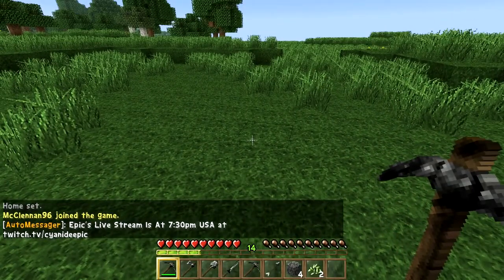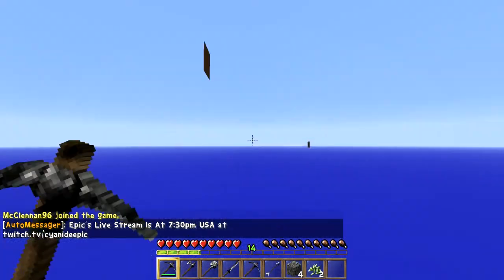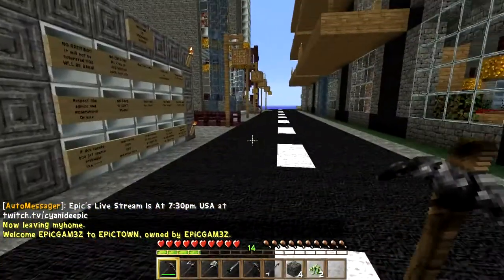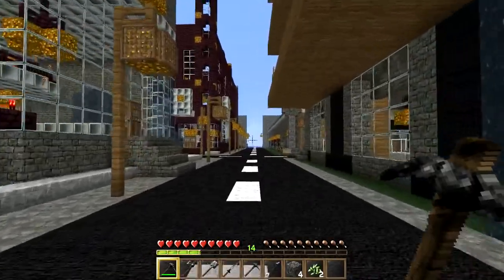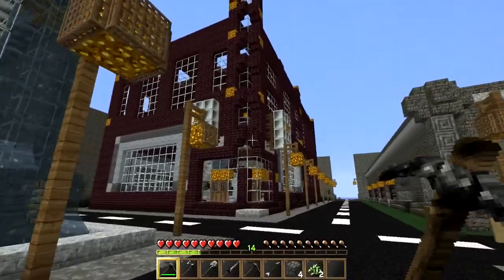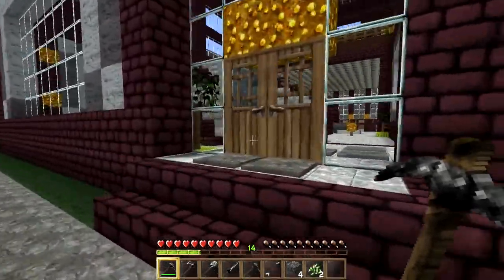Once you're done digging and mining and getting all your stone, type T then /spawn — this takes you back to the spawn. From here you want to go to the admin shop. Walk until you find the big letter A on the left corner — that tells you it's the admin shop.